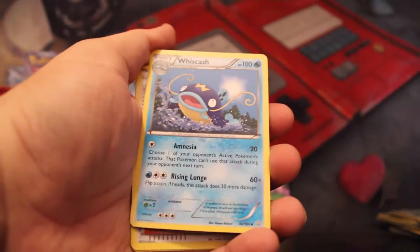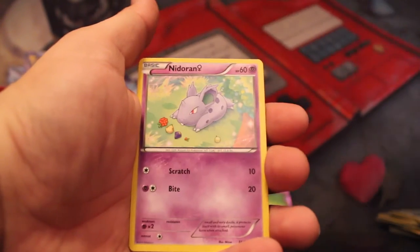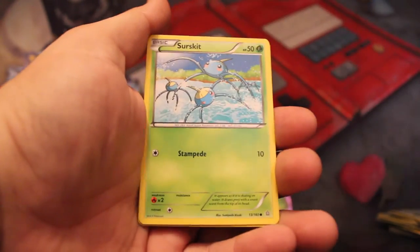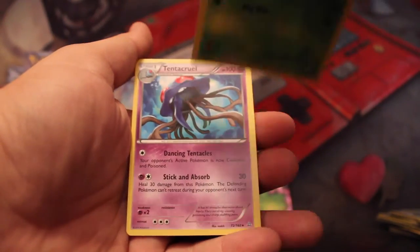Kakuna, Whiscash, Archie's Ace in the Hole, Nidoran, Tentacool, Torchic, Hippopotas, Surskit, Reverse Holo Kakuna, and a Tentacruel. That looks like a pretty cool artwork too — he's a cool guy.